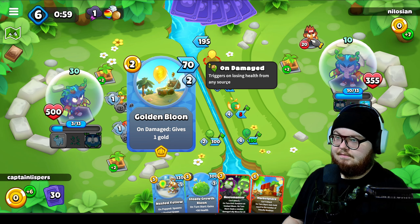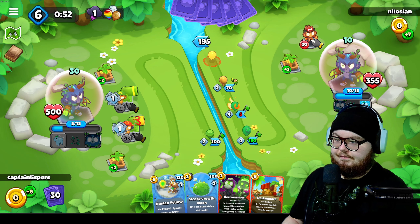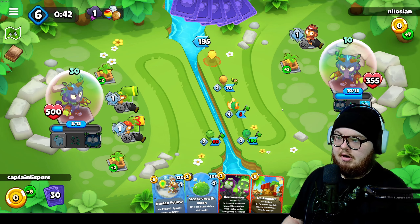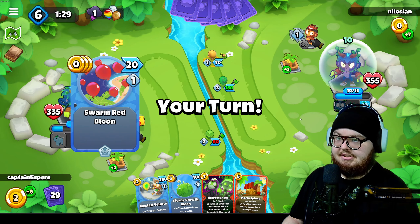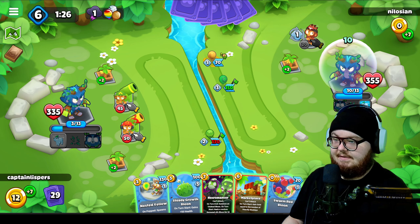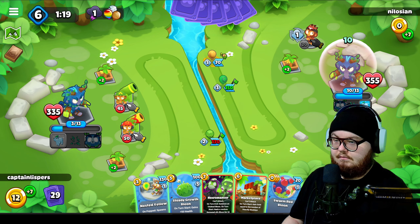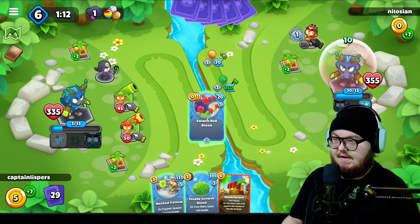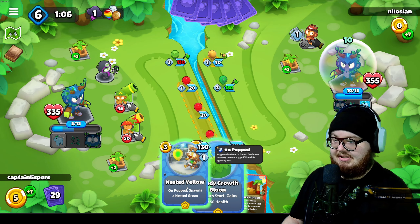We definitely lack towers that can pop balloons. We are doing more damage than he is - gained two gold, lost a little bit of health. He's winning slightly, ever so slightly. I think we play the Necromancer - he should be able to spawn a balloon for us and then we just fill the board up with our little reds. We have five gold, so we could just place another Steady Growth.